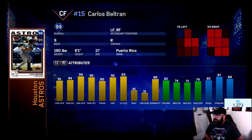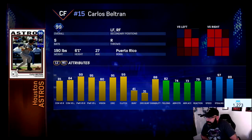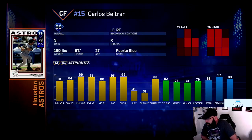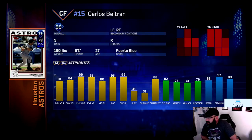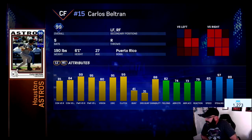This card is pretty nice — 81 contact and 99 power versus righties, 84 contact and 95 power versus lefties. Pretty steady. 80 vision, 82 discipline, 95 — so that gives you an ability to check swing. 99 clutch, so his PCI is gonna do a little bit better when he's got guys on the bases. 41 fielding.